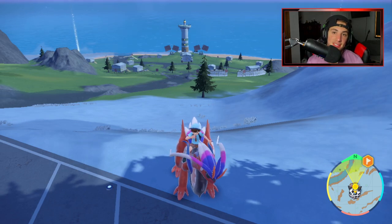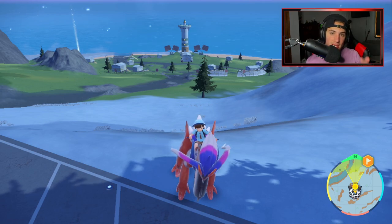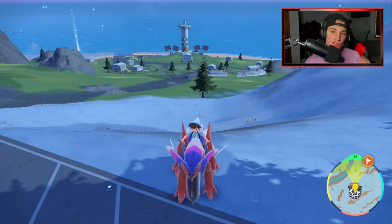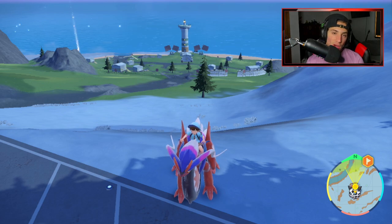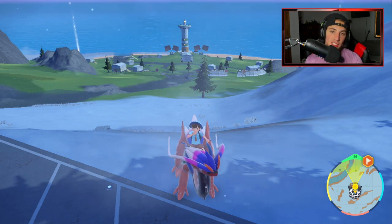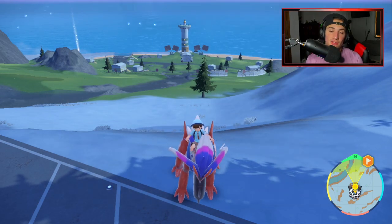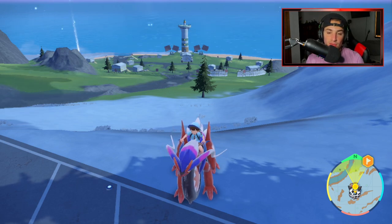If you guys do not know what the ingredients are, it's going to be pickles, ham, mayonnaise, and mustard. Those four ingredients create the ham sandwich, and the ham sandwich will boost normal encounters. You might be wondering why we need a normal encounter boost — it's because Chanseys spawn here, and if we boost the chances of Chansey spawning, more will pop up, and Chanseys give out a huge chunk of EXP.